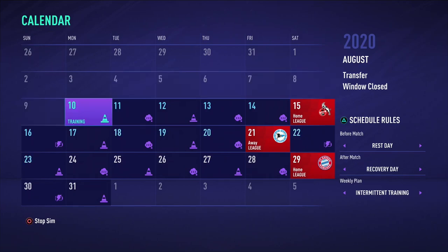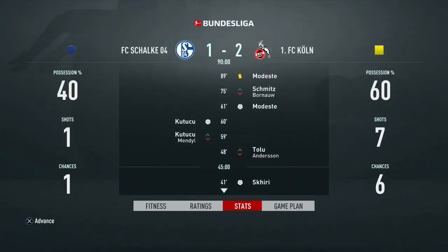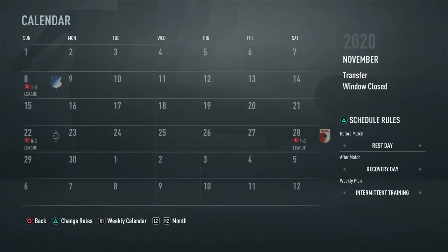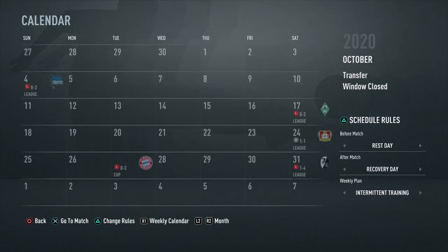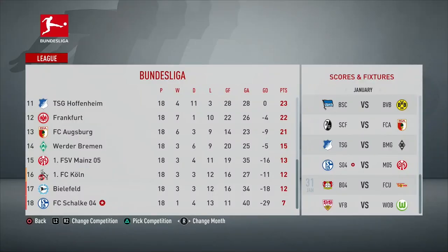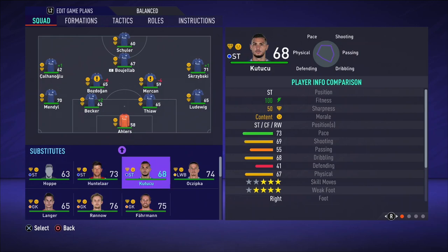You will have to quick sim every match till the point where you want to take over as manager. For me that will be the 25th of January, the date where I'm recording this. That means I will have to quick sim 18 league matches. I would recommend saving quite a few times during the simulation process as the chance of getting fired is very high. As Schalke only have 7 points in real life, I will have to make sure I don't exceed that amount before I take over as manager. To do that I will be playing the worst possible team for every match — the lowest rated player in each position — to make sure I don't exceed the points tally Schalke have in real life.